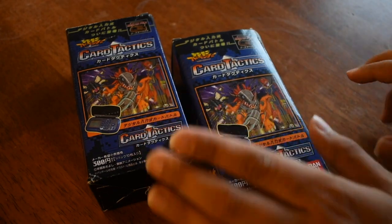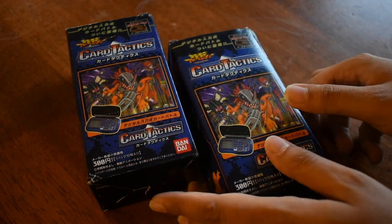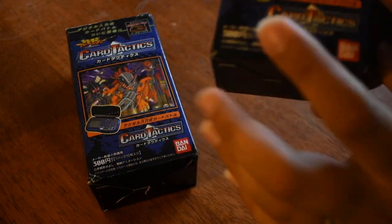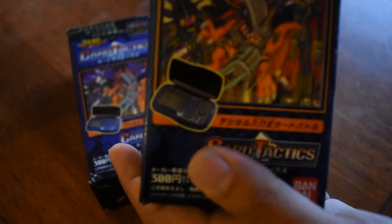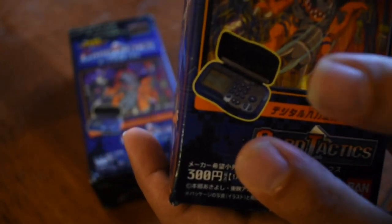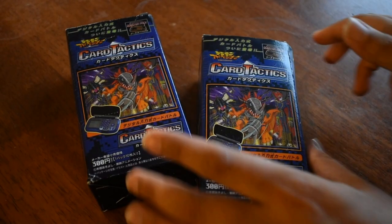So we've got two boxes here. I'm pretty sure they come with 10 packs each. And it has this little device on the box here. I think you can use that with the cards to do something — I don't know what. But let's get to opening the box.